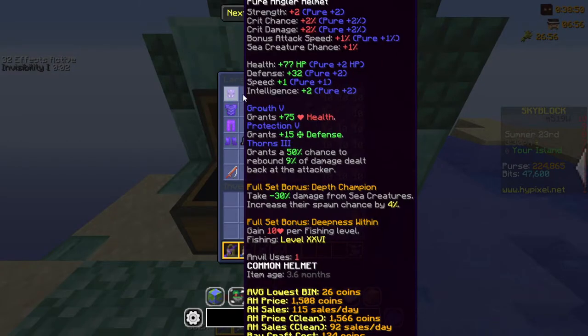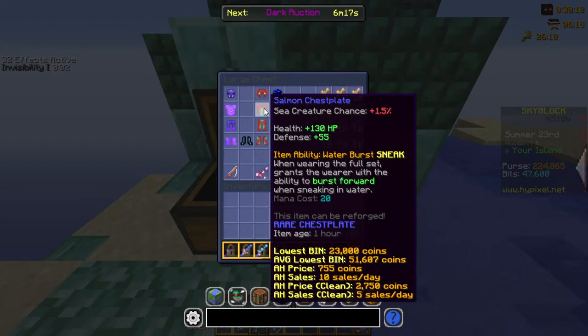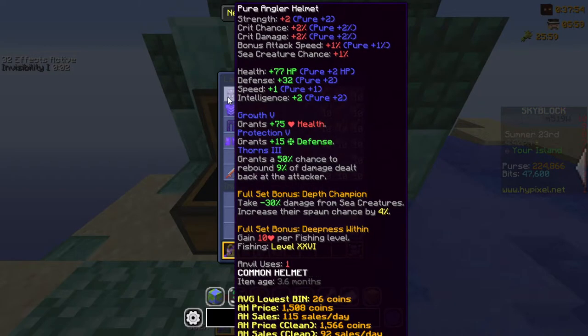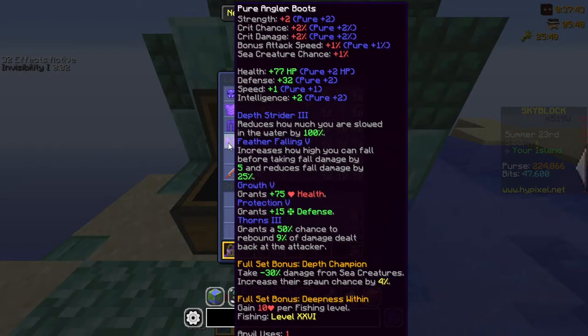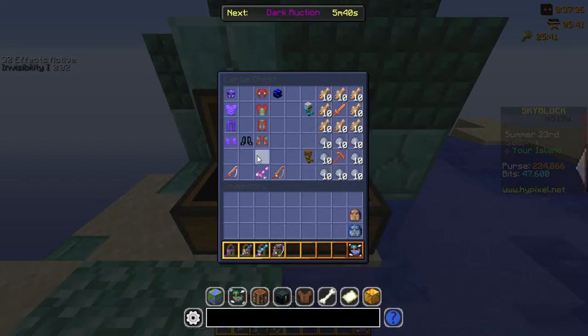Since both sets are pretty cheap, I suggest you keep both on hand and test out how much damage sea creatures deal. If you're surviving with the Salmon armor and Water Hydra Head, that's more than enough. If not, equip the Angler armor. For reforges, go Pure if you want 100% critical chance, or Fierce if you already have enough crit chance — same applies to Salmon armor.